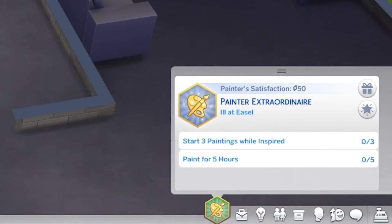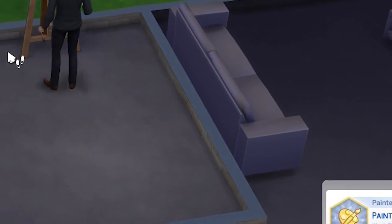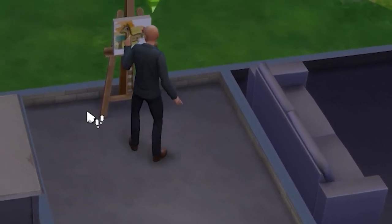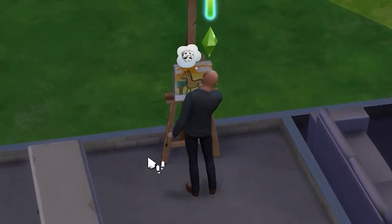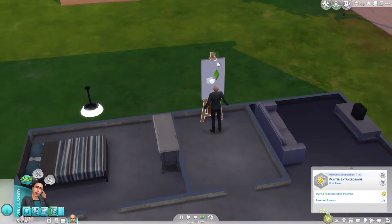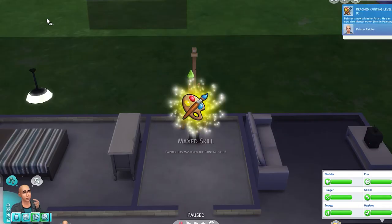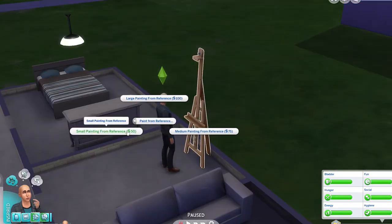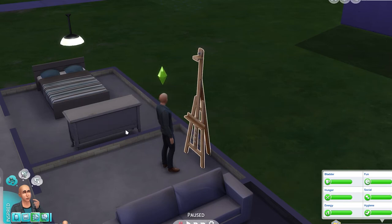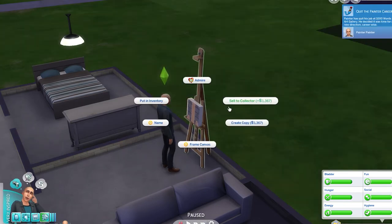You're going to want to start with the Painter Extraordinaire aspiration, which allows you to rack up satisfaction points quickly. The tasks in this aspiration are quite simple, and most of them can be accomplished just by painting on the easel. Until your Sim achieves a level 10 painting skill, I recommend you focus on classical paintings. They'll help you pay the bills and make upgrades to your home along the way. When you reach max level in painting, paintings from reference paintings will usually be worth 1,000 Simoleons or more, and that alone can bring your Sim a substantial income over time.